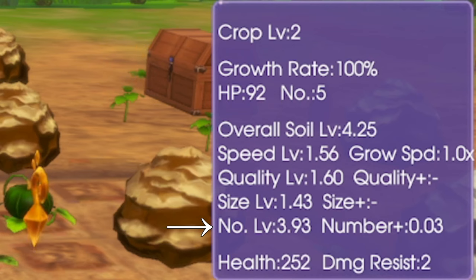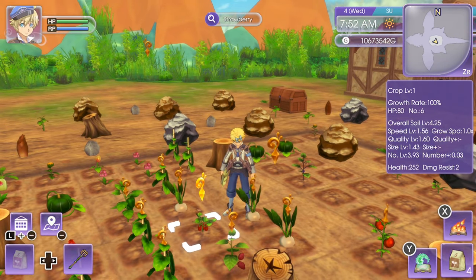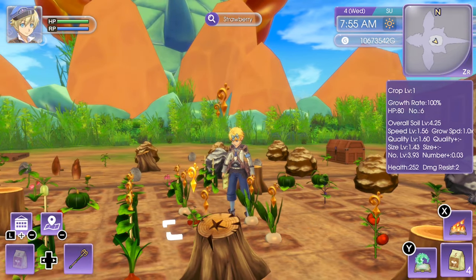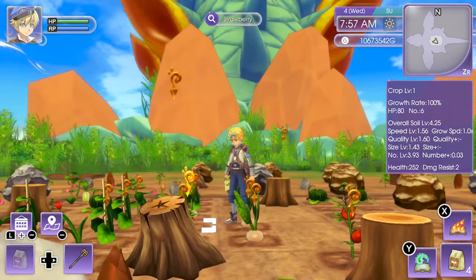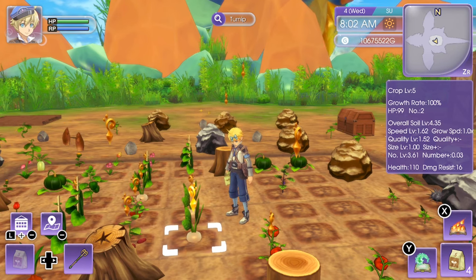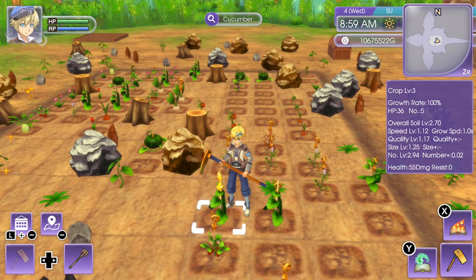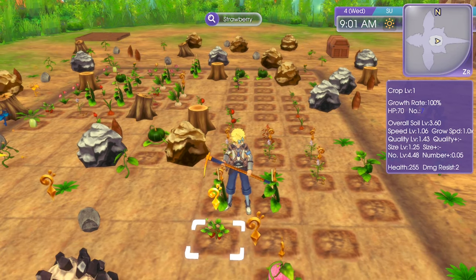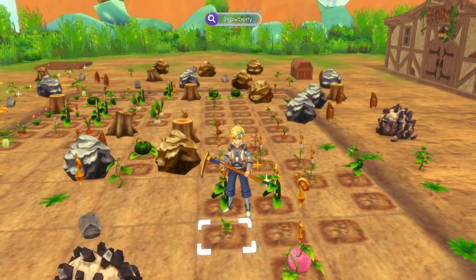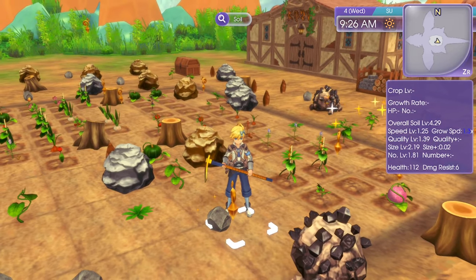The last stat is number plus. At number level 1 the base is 0, and at number level 16 it's 1.0. Unfortunately there are no nutrients that affect number plus — you have to change it with crystals, which will be covered in part 2. What number plus does is increase the yield of your crops. For example, this strawberry has a number plus of 0.05 and is yielding seven strawberries instead of the default six. It's an important stat if you want bigger harvests.